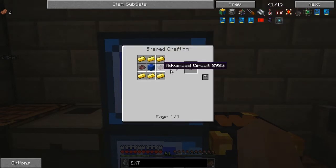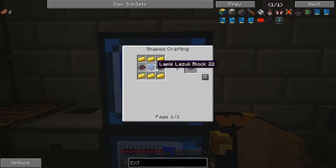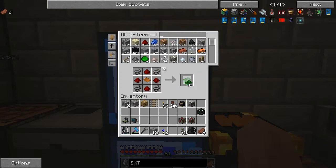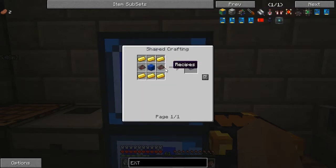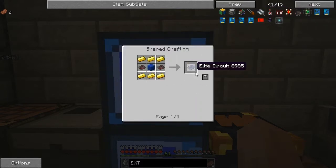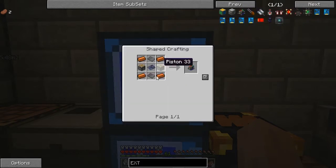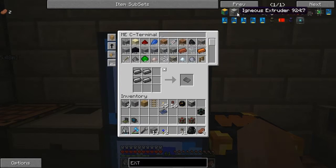The extractor requires an elite circuit, which requires an advanced circuit, lapis, and gold. So this is going to be by far the most expensive. I need four of these. There's two of them sorted. It's my elite circuit - brick in it. And that should give me the extractor. So that's the order of events that we need.